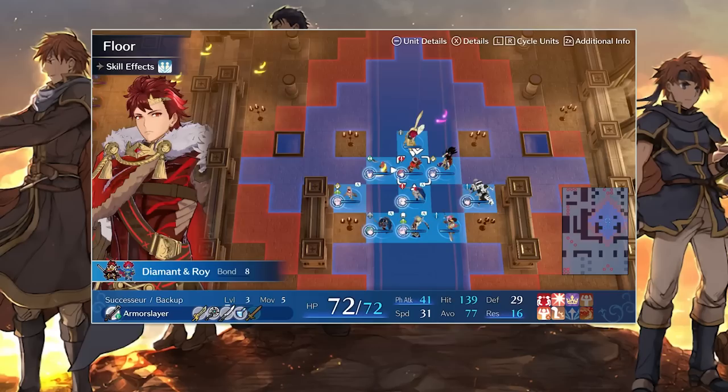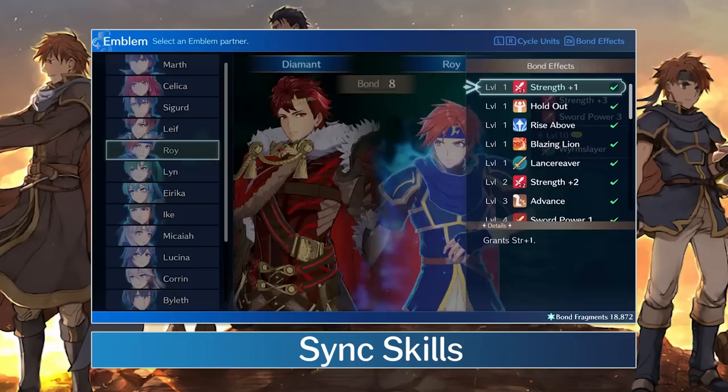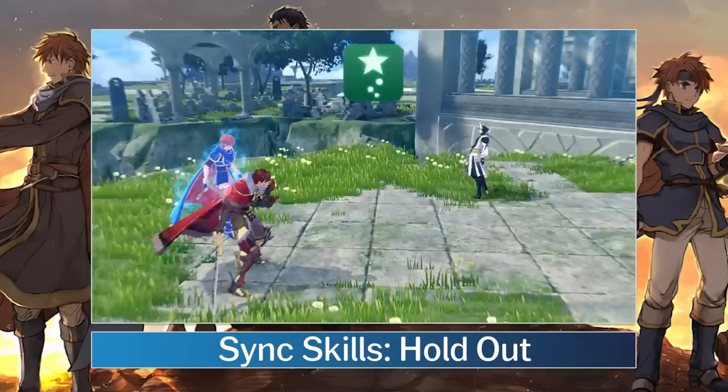We'll kick off with Roy's Sync Skills. These are abilities that you get from having Roy on your unit even when not engaged, and they can be passed on to other units through skill inheritance. Unlike the original Roy, we start off strong with Holdout at level 1. As long as your unit has 30% or more HP remaining at the start of combat, they will always survive that round with at least 1 HP, like a guaranteed miracle activation.